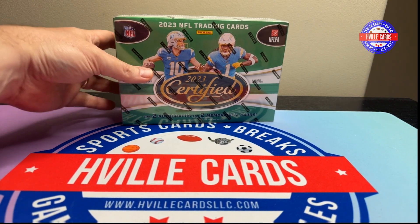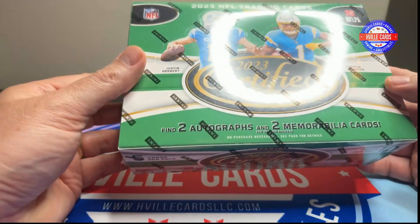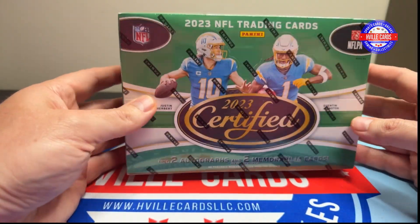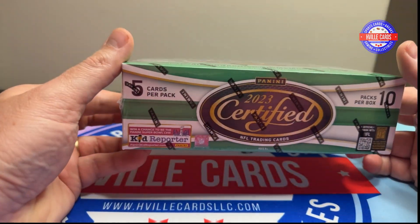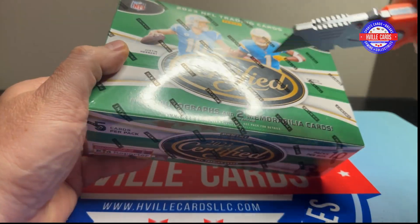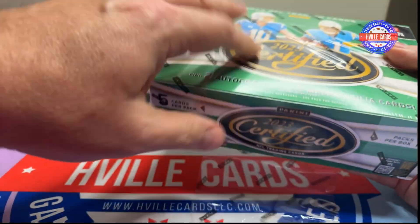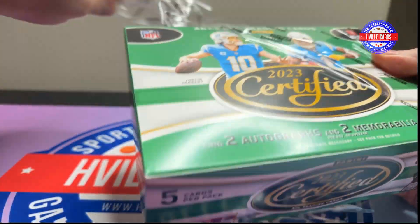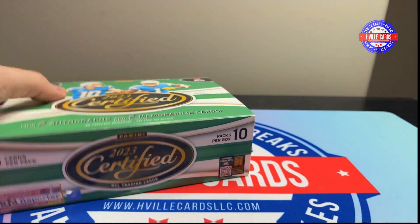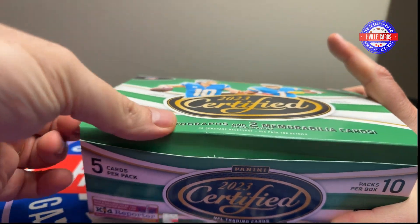But let's get into Certified. You guys remember Certified — there's 10 packs, 5 cards per pack. There are 4 total hits, 2 autos and 2 mems. I've got to remember how these things are laid out because I think you have to reverse the cards — they're backwards or something like that. We'll get into it and we'll see.